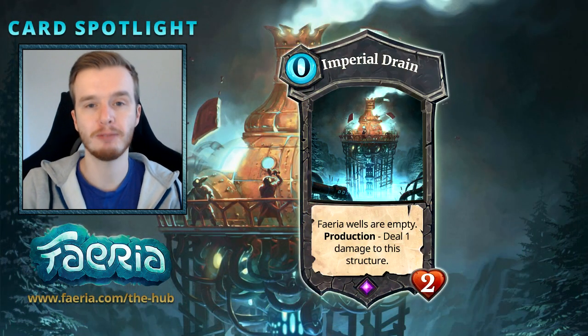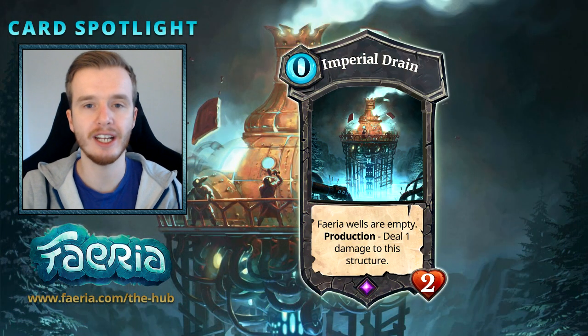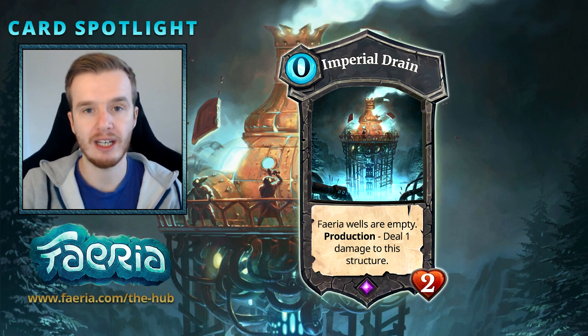Hello and welcome back to Card Spotlight. This week we are going to take a look at Imperial Drain, a card that has been used by rush players to help starve their opponent.